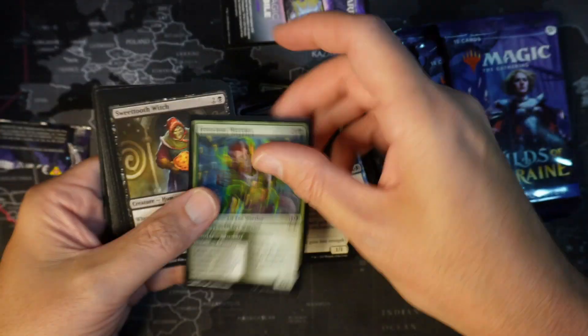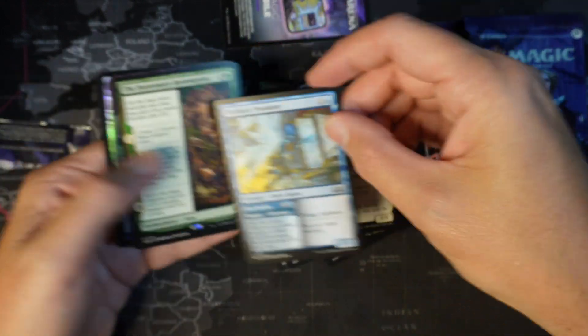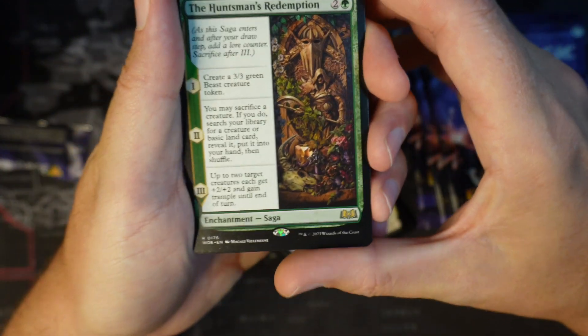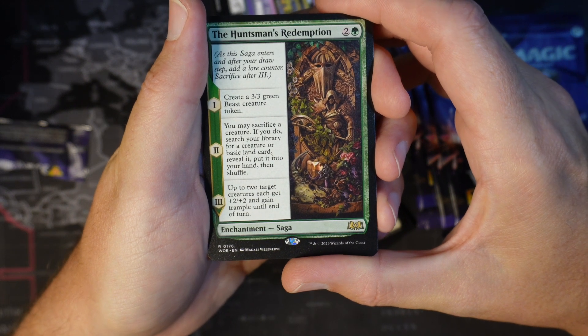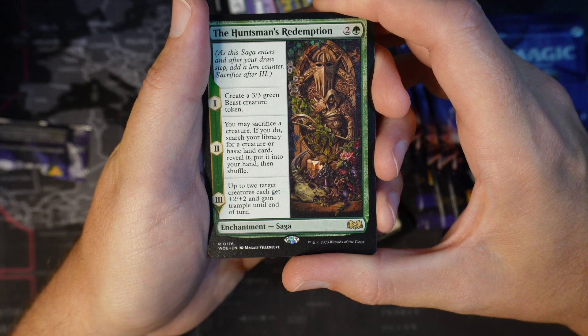Commons and uncommons in pack 2. This pack has the Huntsman Redemption — it's a saga, 1 green, 2 colorless. Create a 3/3 beast creature token. You may sacrifice a creature.